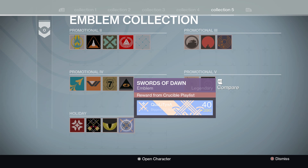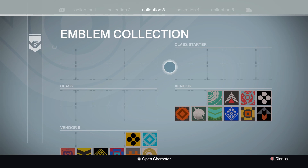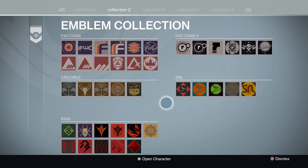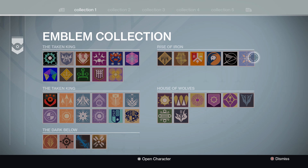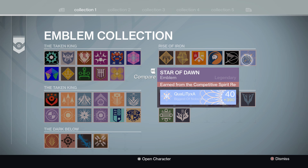Moving over to the holiday emblems, we've got Swords of Dawn — a very nice emblem that you get from the Crucible playlist. I'm not too sure if you can get it from Sparrow Racing League since it is part of Crucible, but it would be interesting to see. Then last but not least we have Star of Dawn, which is obtained by completing the Competitive Spirit record book. That's pretty much all of the brand new emblems and shaders.